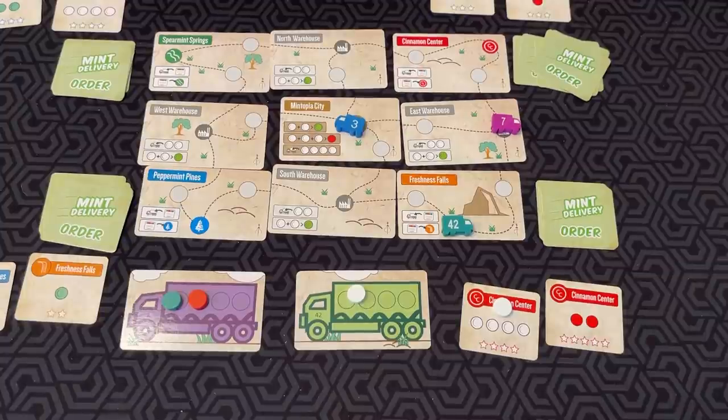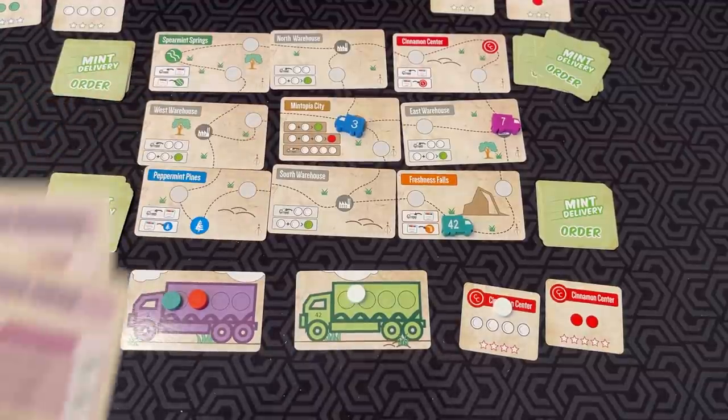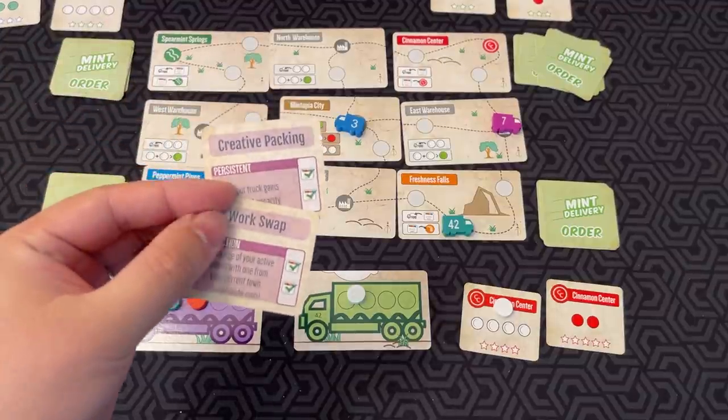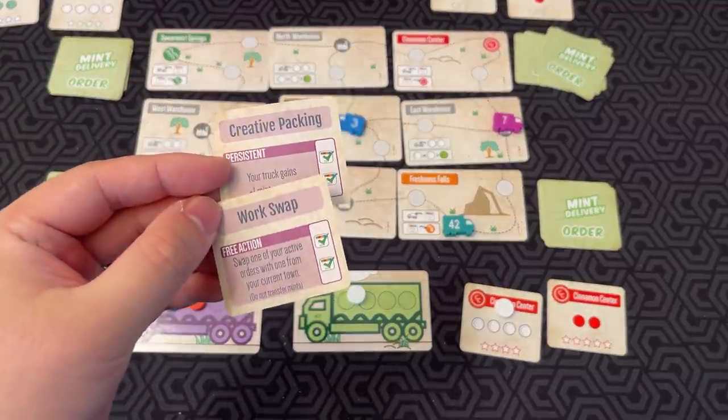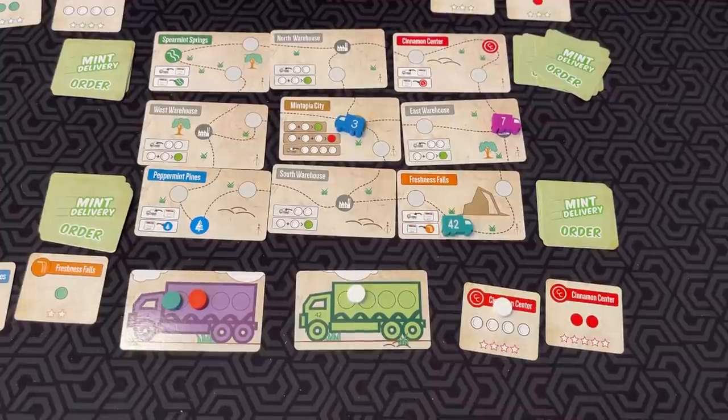There are also advanced variants. You can use player abilities, which give you little bonuses like one plus one mint capacity and so on. There are also road hazards, but that's just a brief overview — this was mainly to show you the base game.